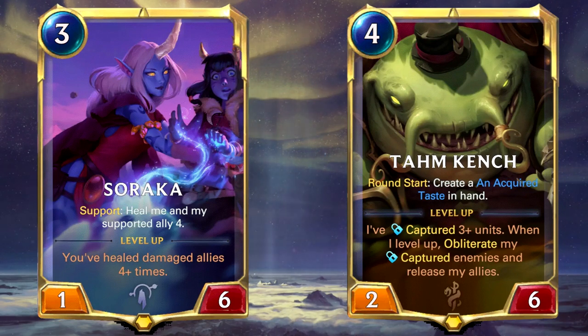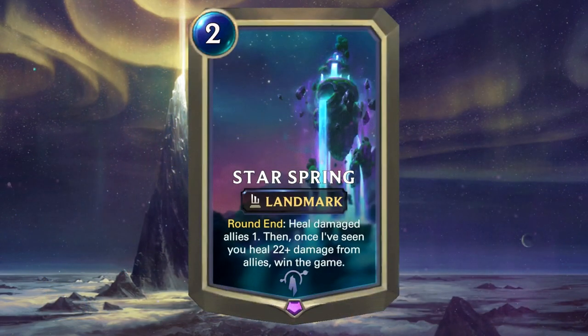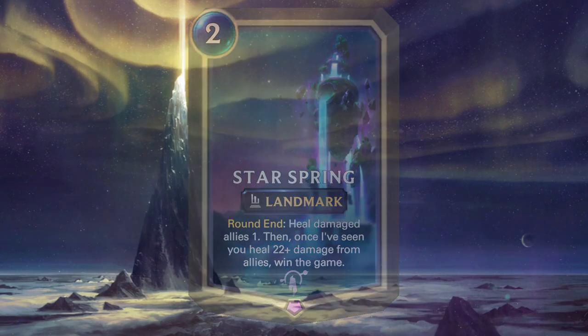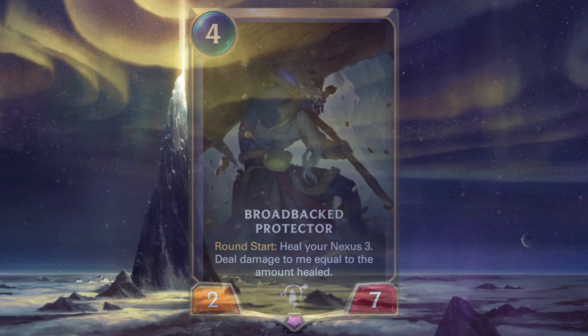Great value also comes from Tahm Kench removing a unit per turn while you constantly heal him with other cards in the deck. Another win condition is the Star Spring landmark finisher — one of the flashiest finishers in the game. At the end of each round it heals all your damaged allies by 1, and once you've healed a total of 22 damage using any of your cards, you simply win the game. It is a combo deck at its core, but it has control strategies to face aggro, mainly brought by Back to Protector, providing synergies with self-damaging cards to give targets to heal, as well as keeping your nexus healthy and being a decent blocker with its 7 health.